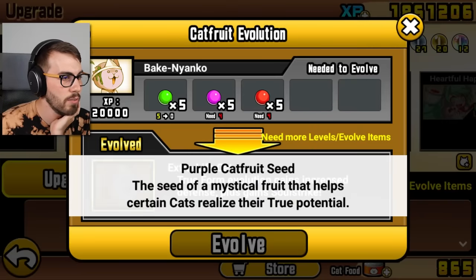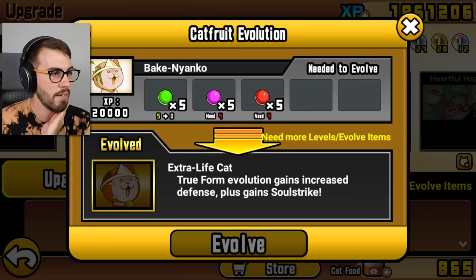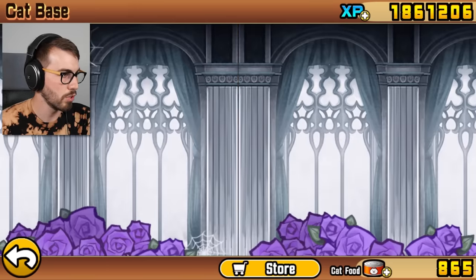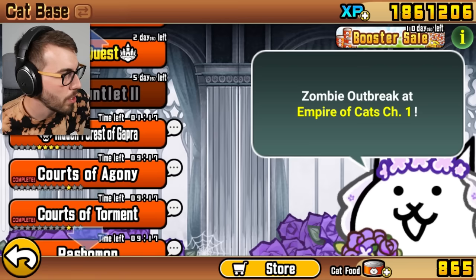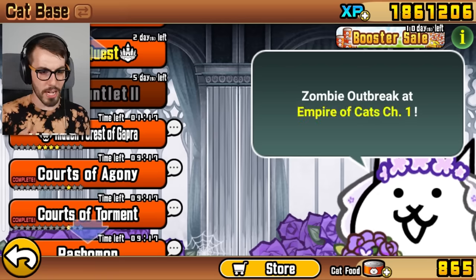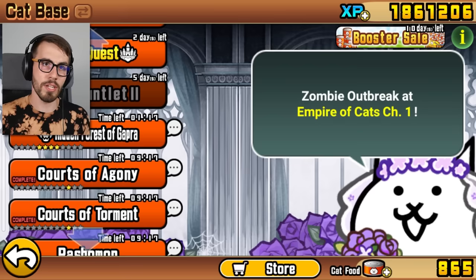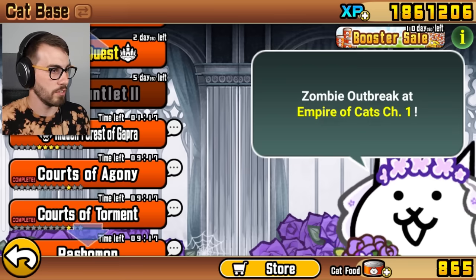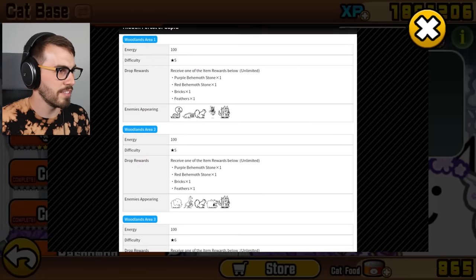I would love to get this guy, but I don't have any purple capfruit seeds or red capfruit seeds. I'm gonna go to the Hidden Forest of Gopra. Somebody said these random stages that don't have anything in them, when you beat them, unlock new hunter stages. How many of these stages are there now? I'm on number three so I can get a purple or red behemoth stone.